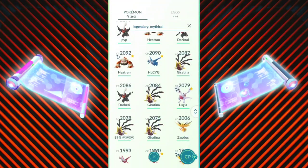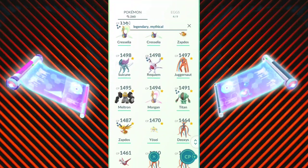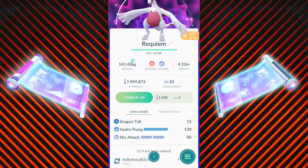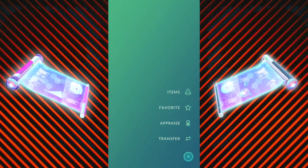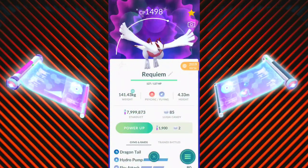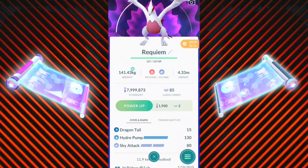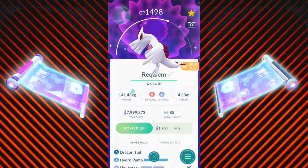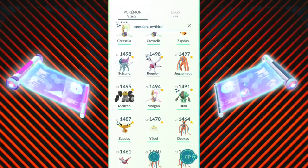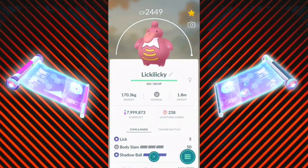I have two Darkrai powered up — one is 15/15 and a 14, and the shiny is 15/15 and I believe 11 or 10 — quite nice, could use it on that. I also have my Great League Lugia with Hydro Pump and Sky Attack. Depending on how good Aeroblast is, I might use the Elite TM on this. Lugia is pretty good in the Master League, Ultra League — every league — but there are things that can shut it down. And there's my Zapdos shiny, though it didn't have Thundershock.